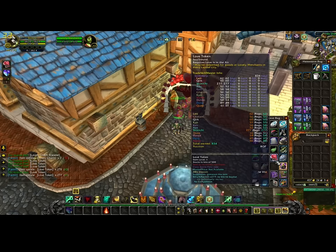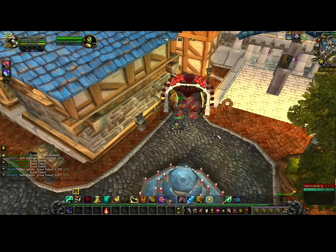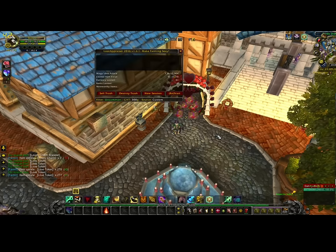Let's see what I've got — I have 277 tokens; I started with four. So 145 for a mount, or several pets, whatever you want to blow it on. I've already bought two of these mounts today, let's go buy some more.